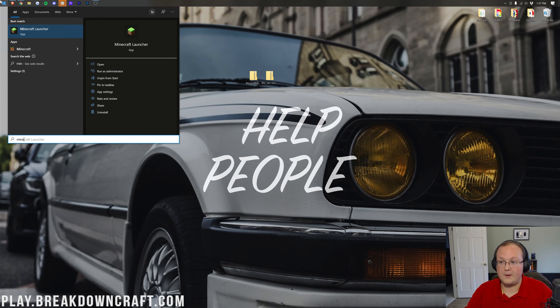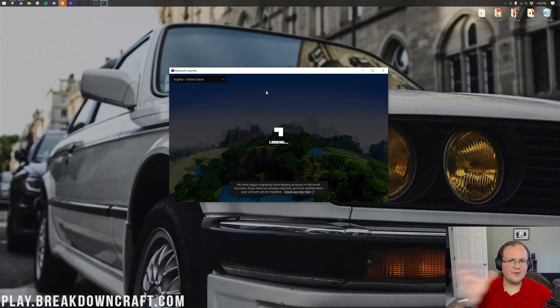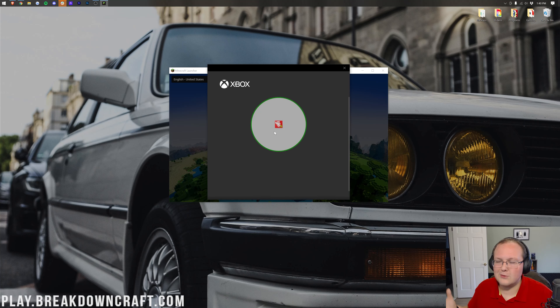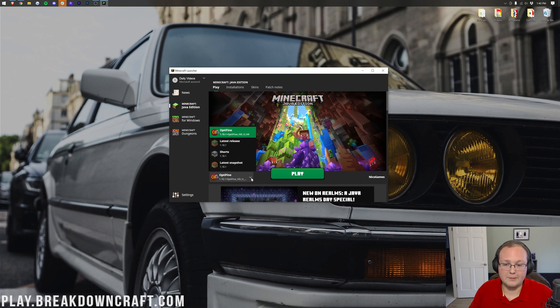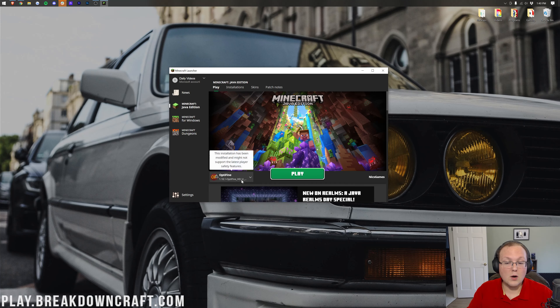Now let's get these shaders packs installed. Open up the Minecraft launcher and select the OptiFine profile. You may have an OptiFine profile automatically — if not, I'll show you how to create one. Once the Minecraft launcher is open, make sure the OptiFine profile is selected. If it's not, click the little arrow next to the play button and select OptiFine. As long as it says the version of Minecraft you want under it followed by dash OptiFine, hit play and then play again. Minecraft will open with OptiFine installed.